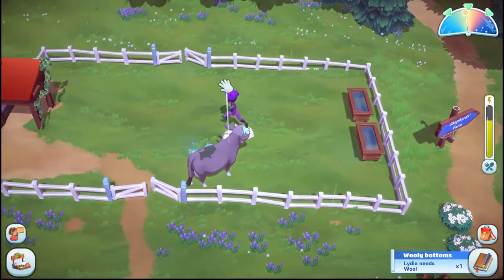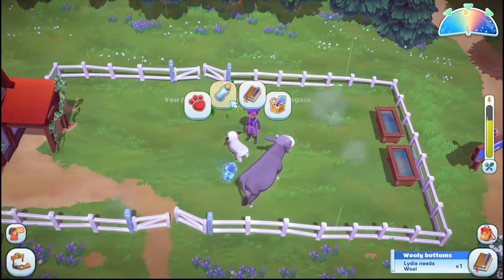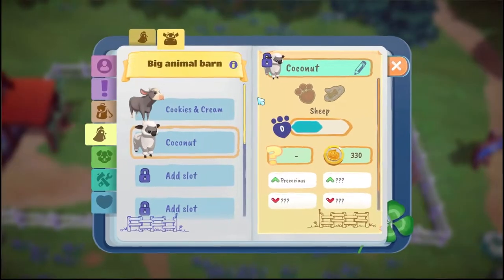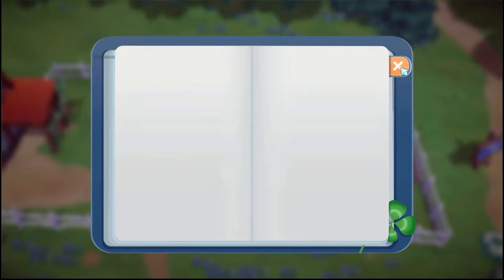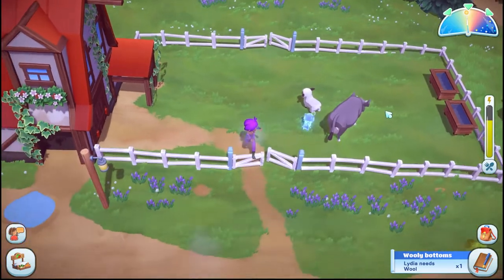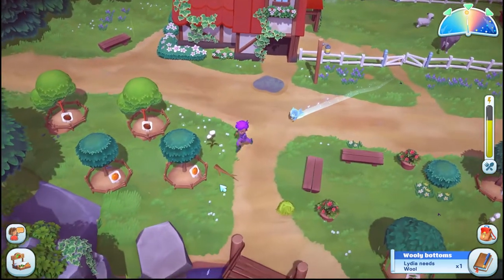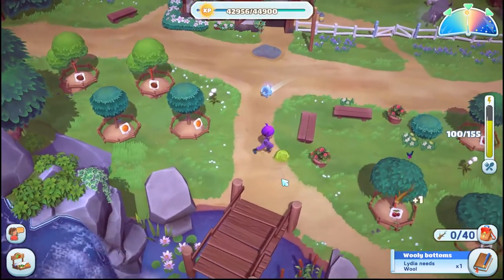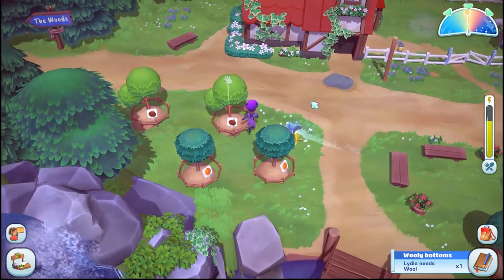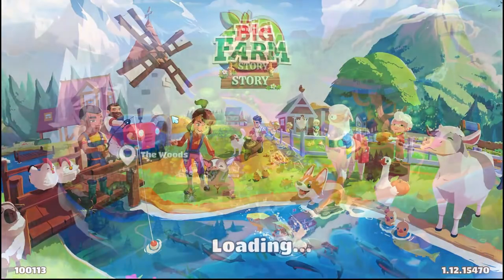Oh no, it didn't work this time! Remember with the other animals we'd give them super milk and they'd immediately grow up? Dang — I guess the more advanced animals don't do that. I just knew we were about to get a grown sheep. Fooled me, honey!